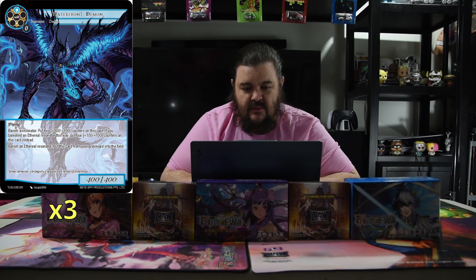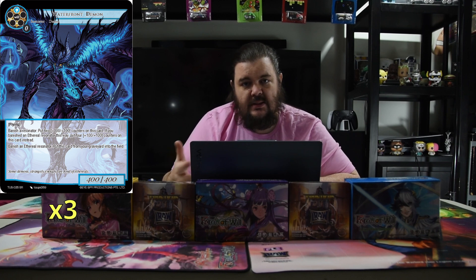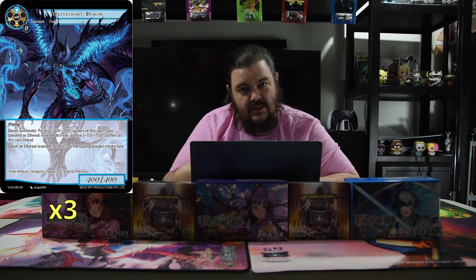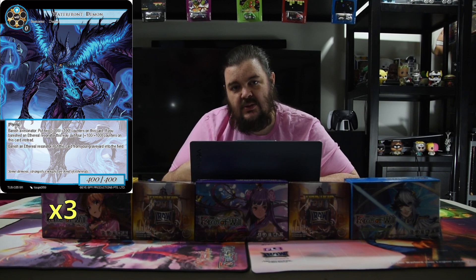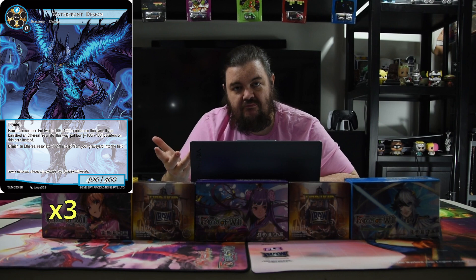One of our first boys in the deck is the Waterfront Demon. He is a big engine of the deck — blue for a 4/4 flyer. Banish a Resonator to put two +1 counters on this; if it's an Aetherial, you put four counters on it. And banish an Aetherial Resonator to put this card from a graveyard into the field. He's literally just there to get bigger, and if he stays in play he takes over the game really quickly — banish a dude, trigger possession stuff, get free value, get counters, and he's a big flyer.